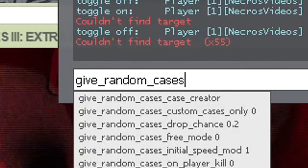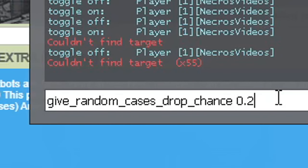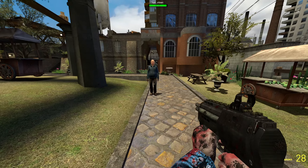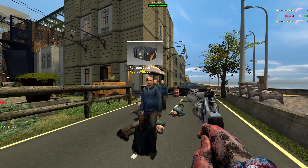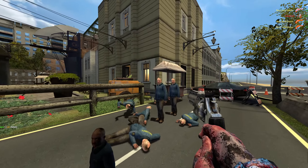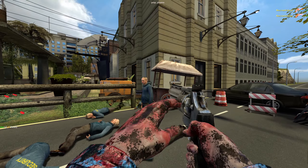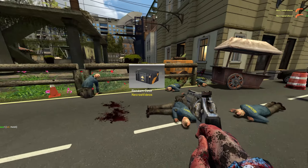There is a command and it's pretty simple. Simply type this in, go ahead and pick this one, and then we can adjust the drop chance — we're going to make it 1.0, or maybe just 1. Now our odds should have gone up quite a bit. And there we go, we got our first case! So you can adjust the drop chance as much as you want. It is kind of annoying how many you have to kill, but look at that — we got another one.